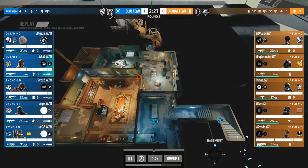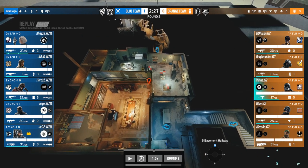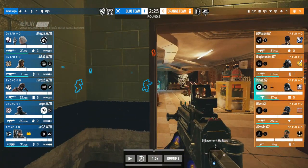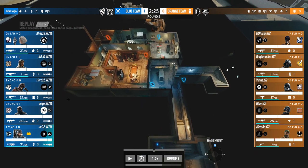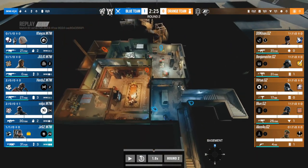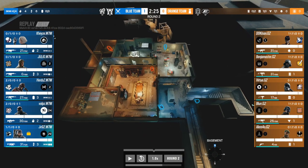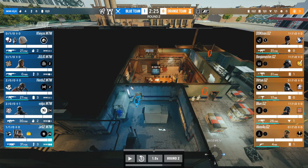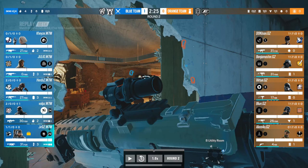Virtue seems aware someone might be challenging him, but this is where the Buck comes into play. The Blue players weren't necessarily looking to challenge Virtue too much — they brought Sledge and Buck specifically to make a play straight into Church. They saw that wall was completely soft last time but had no means to open it. Now JV has the means.